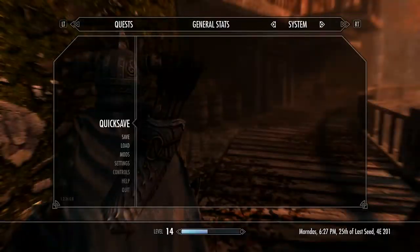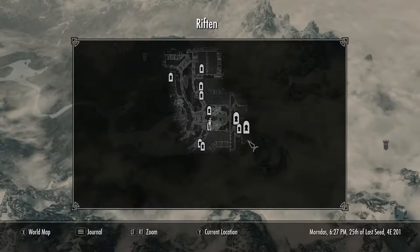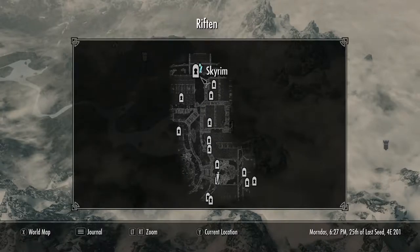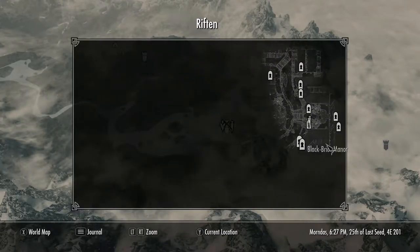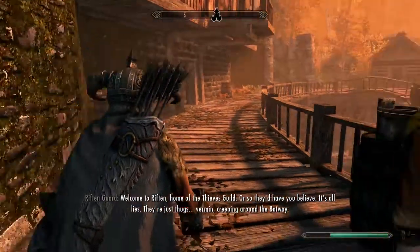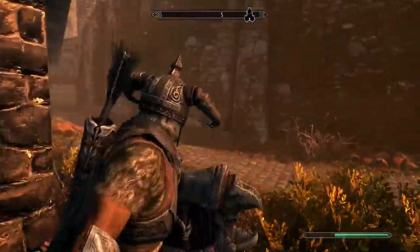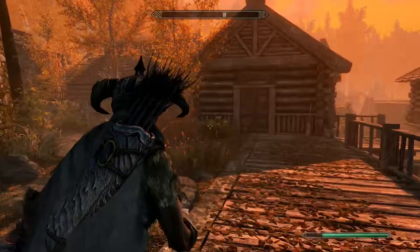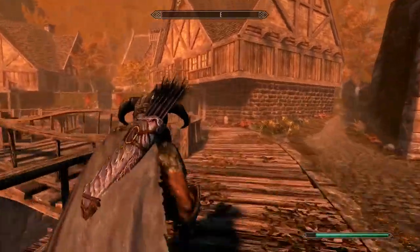I can look at the local map here. Manor, inn, barb — where's the freaking jail? I don't remember where it is. I should go punch someone in the face — get myself arrested on purpose. That's what I'm going to do. I'll just steal something. I'll take that — chicken breast, salt pile, horker meat — all mine! You stupid idiots!